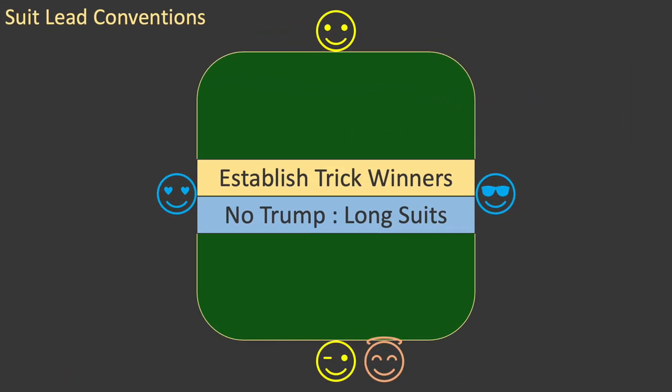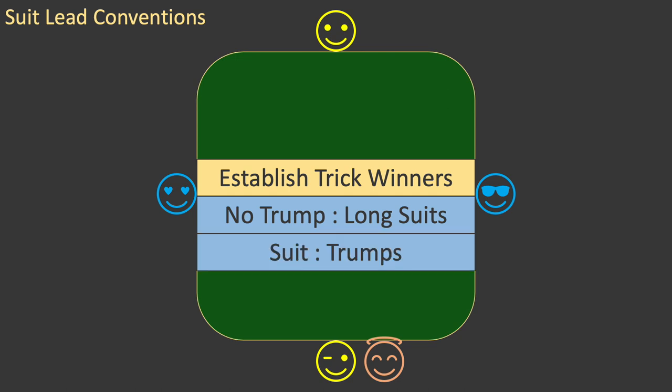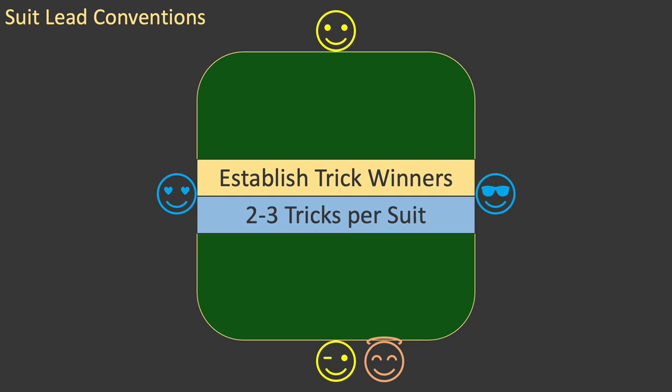In the previous episode, you learned about leading against no-trump contracts. In that situation, you were looking to establish suits and win tricks with your long suits. You could do this because a trick could only be won by a card in the same suit as the card led. But in suit contracts, tricks can also be won with trumps. This has two very important consequences. First, in non-trump suits, a maximum of two to three tricks in each suit will be won by a card in that suit. The rest will be won by trumps.